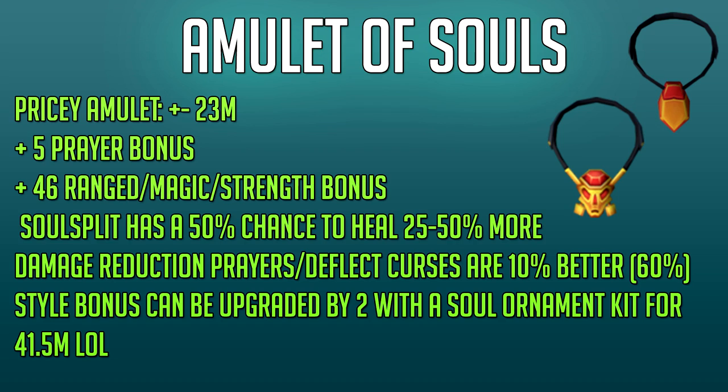The style bonus can also be upgraded by 2 — just like the Reaper Necklace — with a Soul Ornament Kit, which costs 41.5 million GP. You can revert the Amulet of Souls Ornament version back, but for just two more points in ranged, magic and strength bonus, it's not really worth it in my opinion — it literally triples the price of the amulet. But if you have the money to spend, why not?